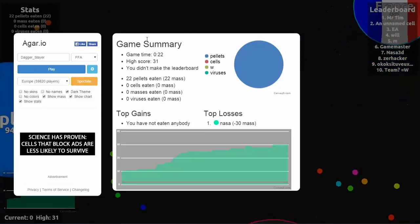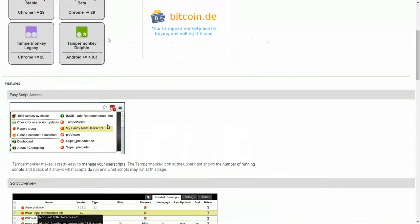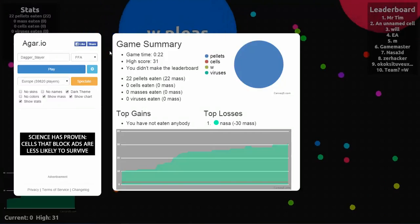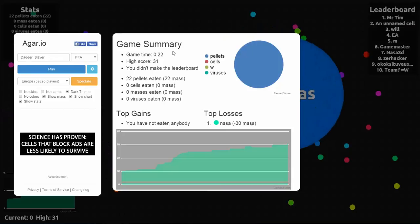Hello guys, this is Darius Slayers and today I'm with an episode of agar.io. I got a new mod from Tampermonkey — it's a client and you have to install it, and it's going to be on your Chrome browser. So you have to download it, and when you're on the agar.io screen there will be a few mods active after you download it.